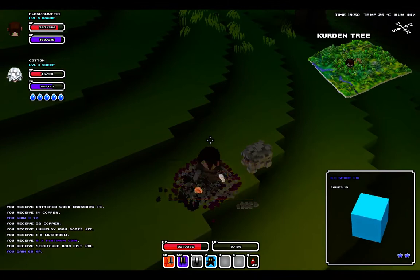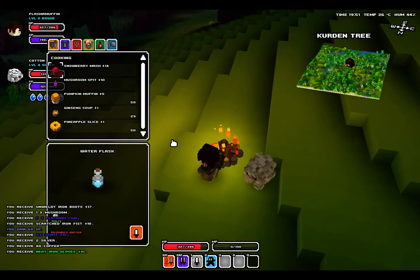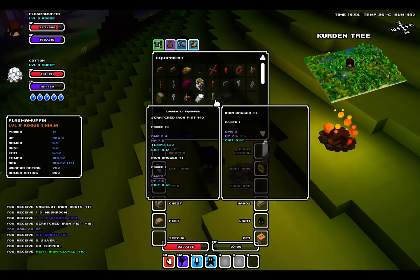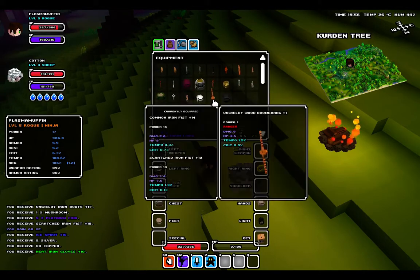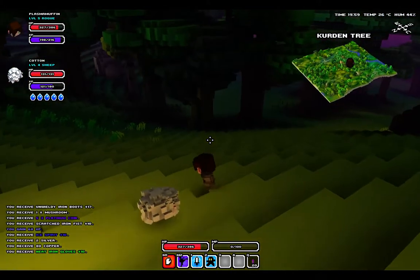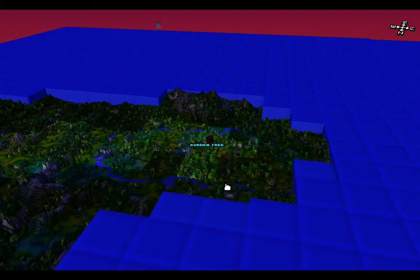There we go. Alright, 68 XP - whew, that was a hard fight but we won. What we got from that is 5 platinum coins - that is terrible actually, normally you get like 20 at least. Scratched Iron Fist - ooh, I can use that. Let's go ahead and equip that. It's actually an upgrade over daggers. So now we have some Iron Fists that bump our weapon rating up a bit. Neat Iron Gloves - can't use that because we're not warriors. This is the exact same attack set you would see if you didn't have any weapons equipped at all, but it does more damage. So you can punch things, which is real fun.